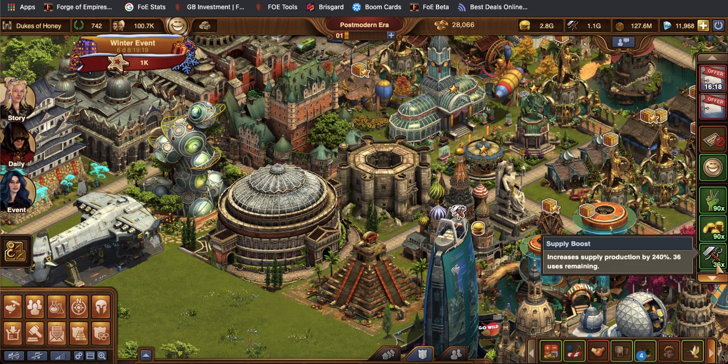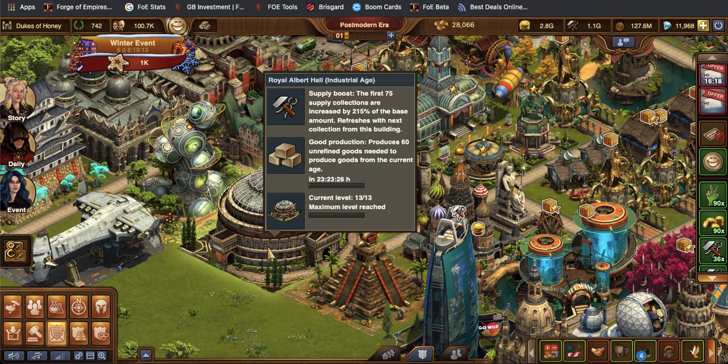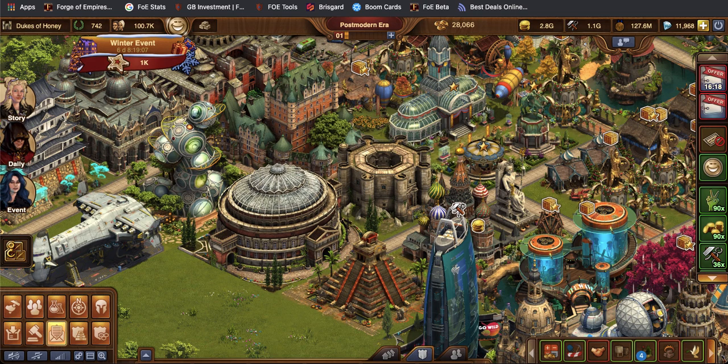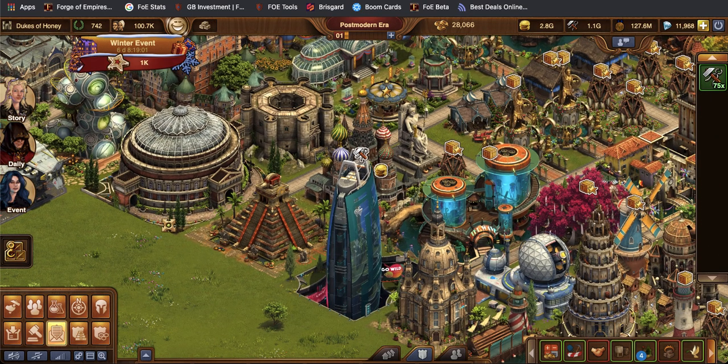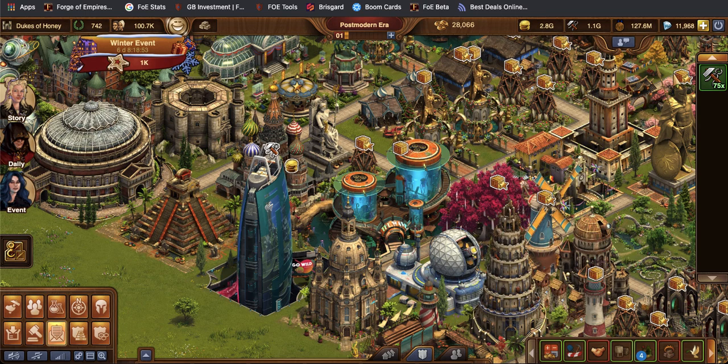Next, I should have two supply boosts. One of them has to do with my Royal Albert Hall, and the other one has to do with my Lighthouse of Alexandria. So both of those will come up here in the bar.